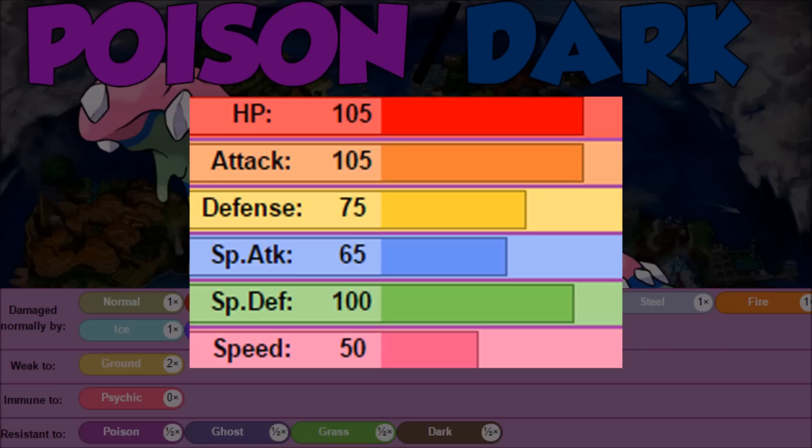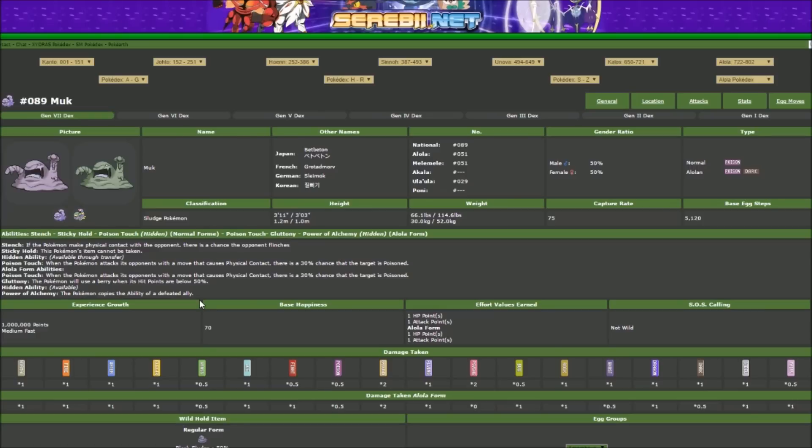Think of Alolan Muk as a Muk that is only weak to Ground. Heading over to Serebii, we can see that Alolan Muk is effectively the same as regular Muk, except it gets a STAB Knock Off. That's kind of it. The abilities are also a little different — Poison Touch is now a normal ability, we get Gluttony for specific strategies, and then we have Power of Alchemy, a completely new and unique ability.